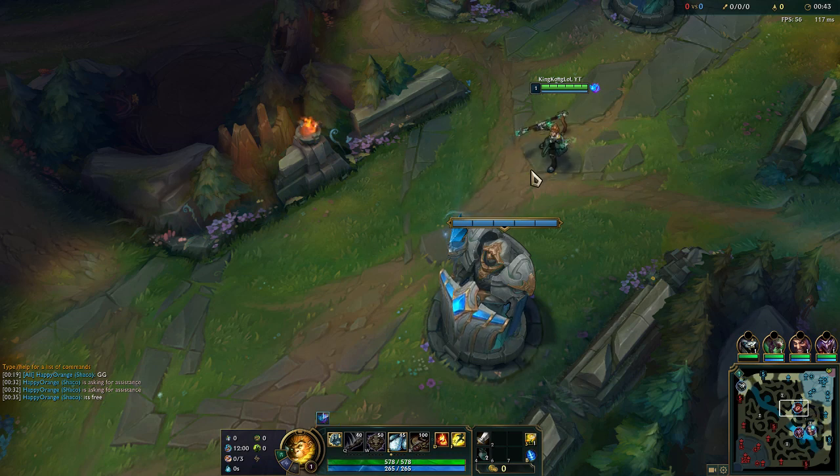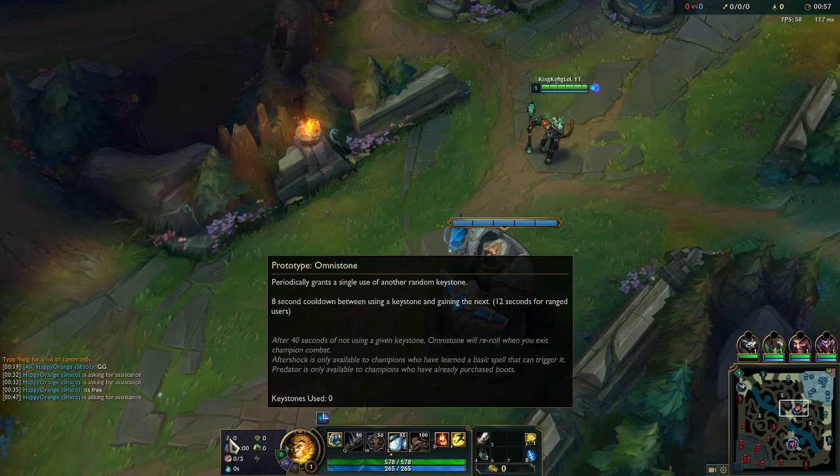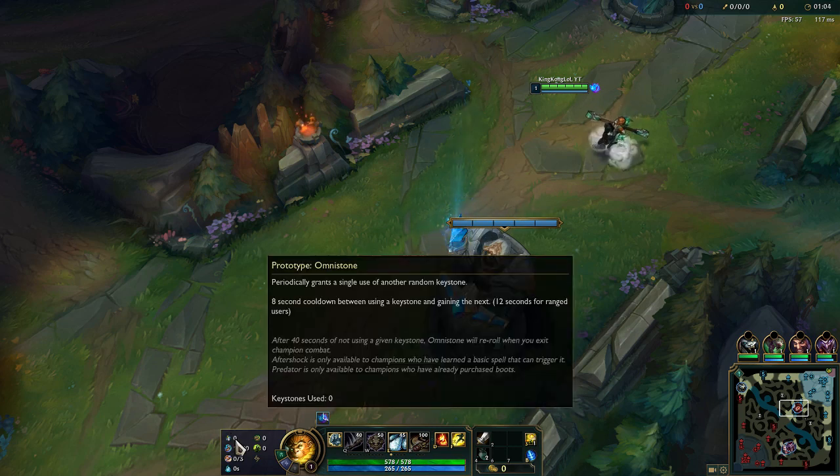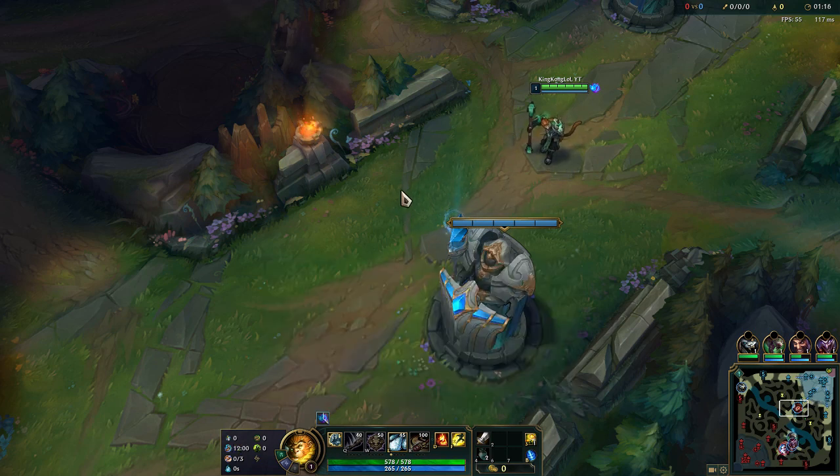Welcome to this gameplay, we are on the PBE — you can tell by the ping, 160 in the top right corner. We are playing on the PBE and trying out the new rune which is Omni Stone. Let me read it for you: periodically grants a single use of another random keystone, so you will be switching through all the mastery keystones. There are 8-second cooldowns between using a keystone and gaining the next one, 12 seconds for ranged users.